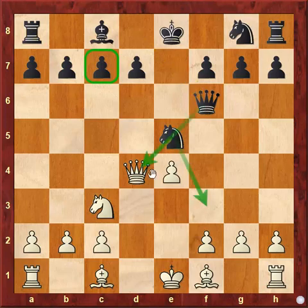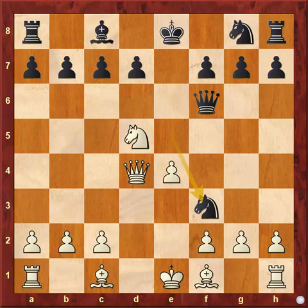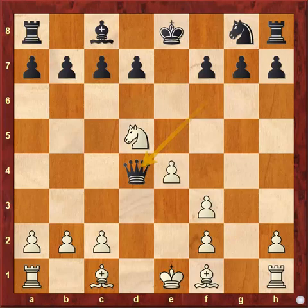The threat is knight to f3 check followed by winning the queen on d4. So if you immediately play knight to d5 to attack the newly developed queen on f6, that would backfire — black can play knight to f3 check, and after g captures on f3, black wins the queen. It's game over.